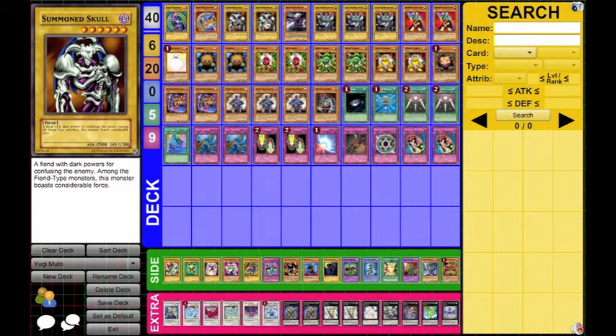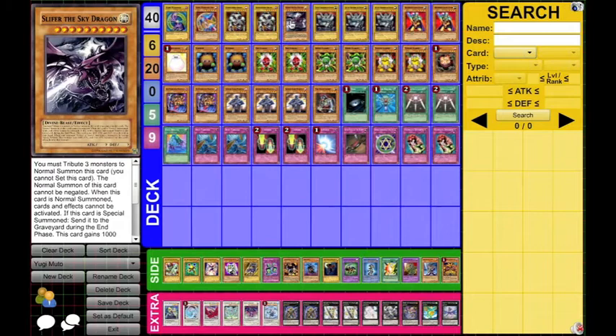Summon Skull — we play two of him just because 2500 is pretty decent for one tribute, and because we have enough tribute fodder to facilitate it. And then Slifer the Sky Dragon. I guess this is sort of our win condition, and at the same time you just kind of have to play it if you're going to be playing a Yu-Gi deck.